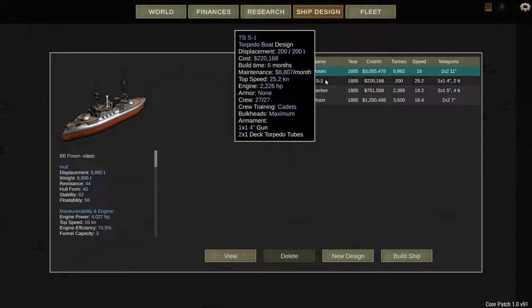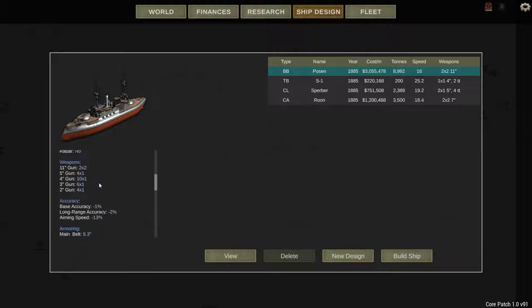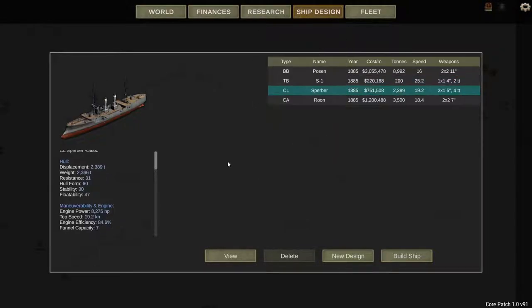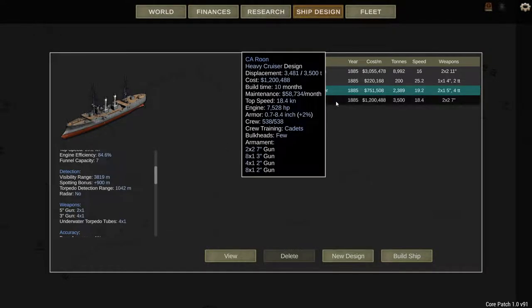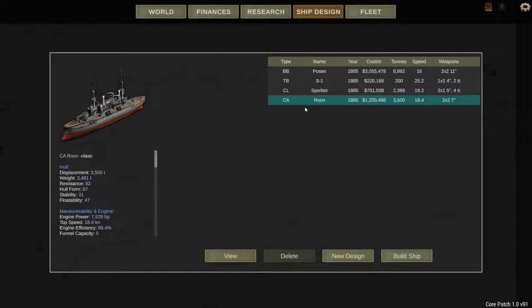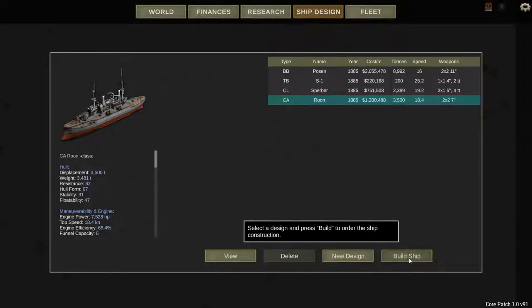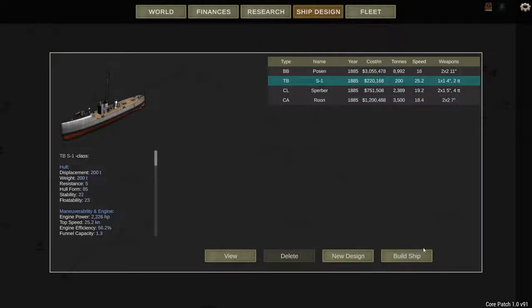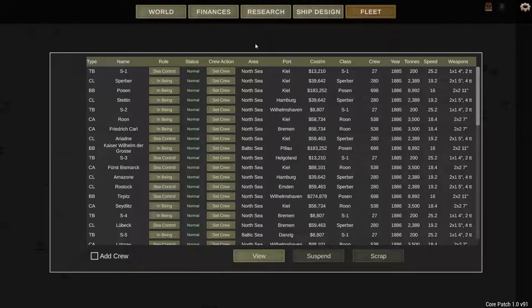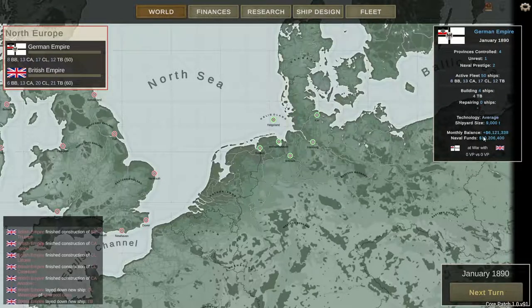Looking at ship designs: my battleships currently have 11-inch guns. Torpedo boats are doing 21-25 knots. Light cruisers have 5-inch guns at 19 knots, and heavy cruisers have 7-inch guns at 18 knots. I'm going to build a couple more torpedo boat destroyers — let's build four of them. You can notice the budget change right there.